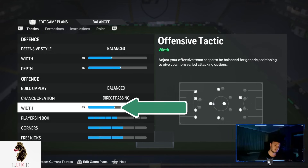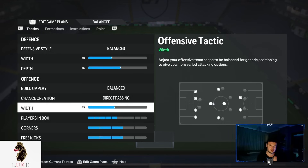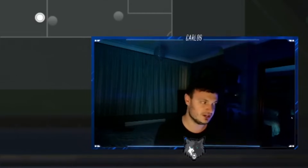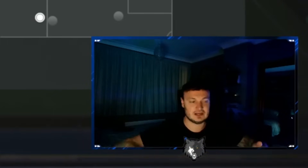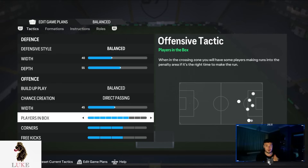For the 4-1-2-1-2 narrow, I've lowered the offensive width down to 45. Even though it's already a narrow formation, I'm taking advantage of that by going really narrow. I want my left center mid and right center mid to be a little bit closer to my CAM and my two strikers — almost in a triangle line. That's why I've gone down to 45.